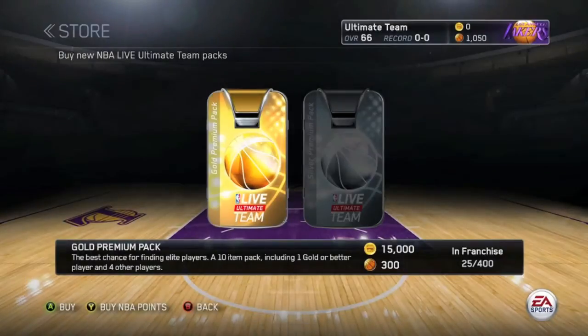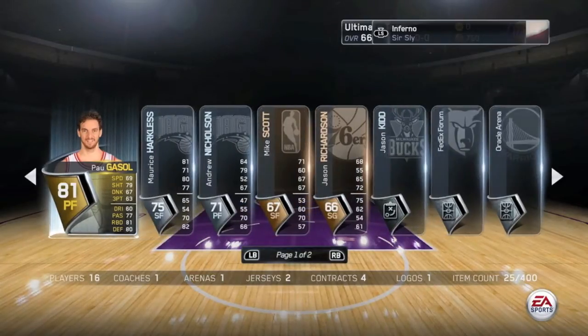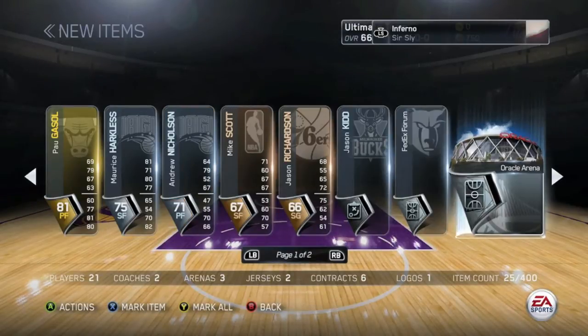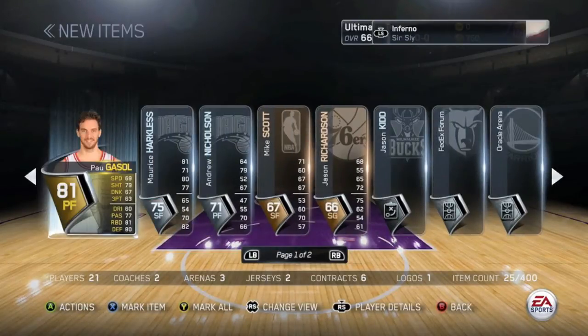Let's open up some of these gold premium packs. Let's see who we get. First pack and we get... Paul Gasol! That's a good player — decent pull, I'm not mad at that. And we get some other decent players, some arenas, more contracts. Paul Gasol, best pull from this pack. Again, I'm not going to complain.